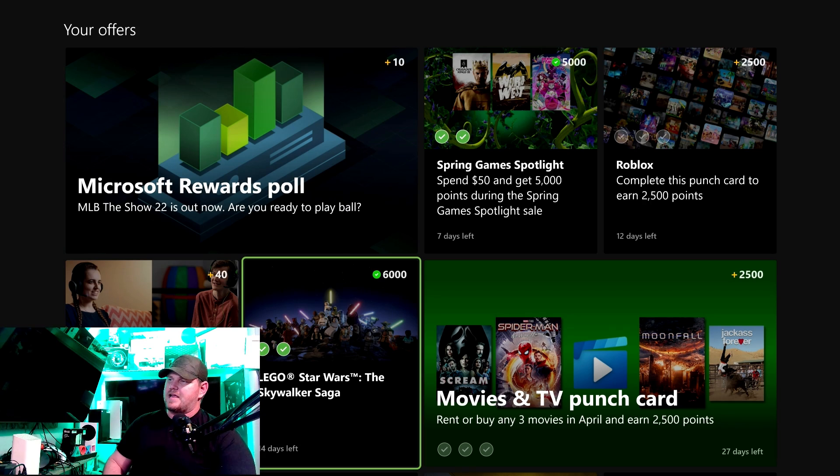Go over to Redeem. You can get Xbox Live Gold for a month — that's eight thousand five hundred points — or sweepstake entries, or gift cards. I can get a ten-dollar gift card because I have enough points. That's only nine thousand three hundred points. Hit 'Redeem' and you redeem that.